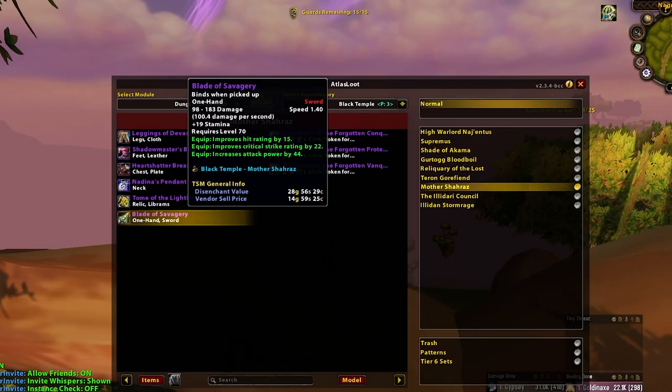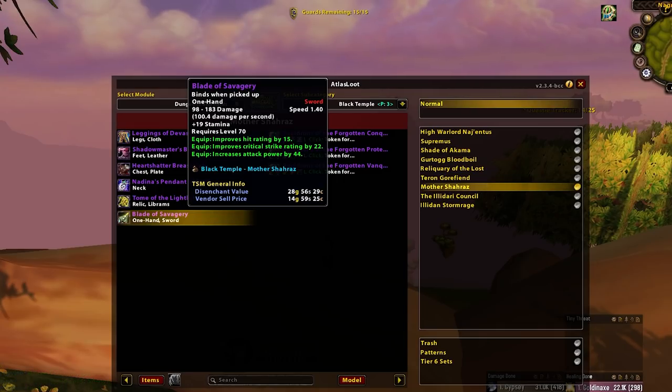Blade of Savagery is the human Prot Warrior weapon of choice. It's also a good offhand for your Rogues. If you have a human Prot Warrior, they're probably your main tank — probably best to put it there to help out their threat. The 1.4 speed is pretty nice as long as they're getting hit hard enough: big rage, fast speed equals good. Essentially, if you don't have a human Prot Warrior in your raid team, this is a Rogue offhand whilst they wait for the inevitable desire for Glaives.